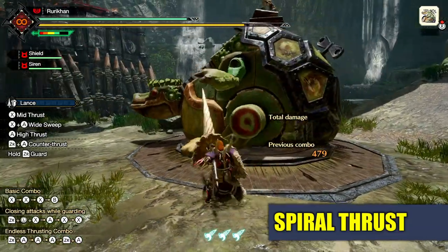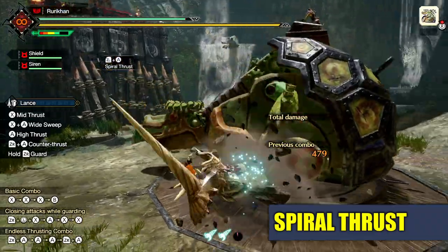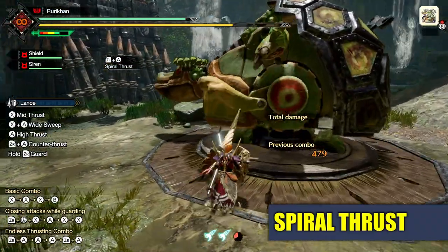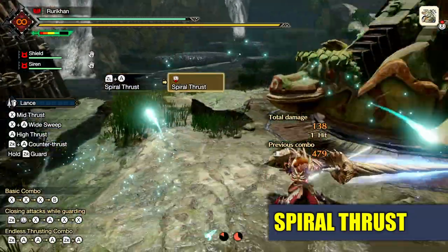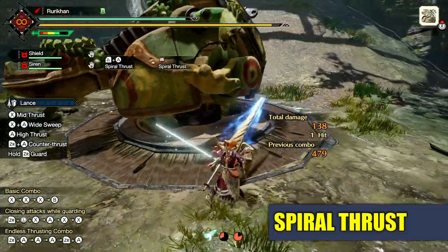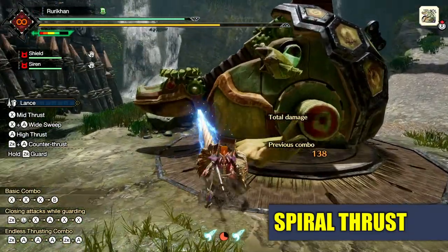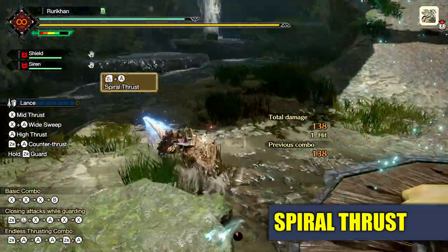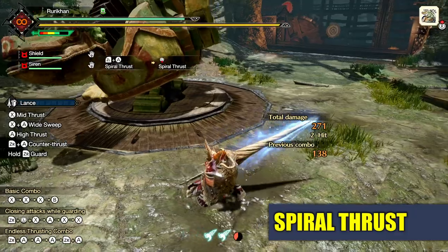An important distinction: unlike Anchorage, the Spiral Thrust counter is affected by your guard level. Anchorage will block regardless of your guard stat, but with Spiral Thrust, if you don't have enough guard to block the incoming attack, it will send you back reeling and you won't get the dash portion of the attack.